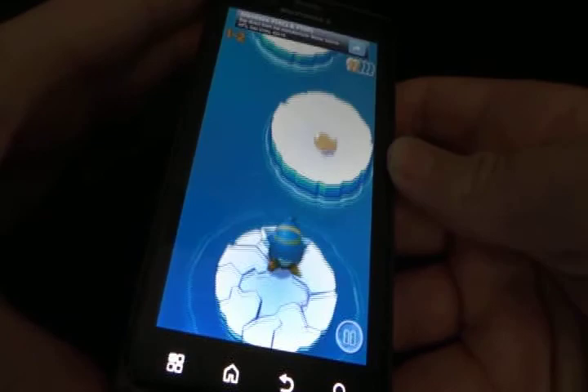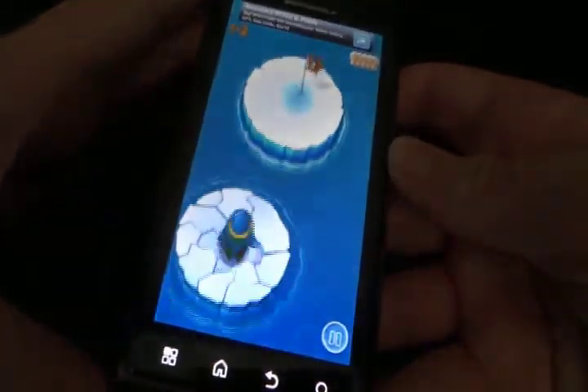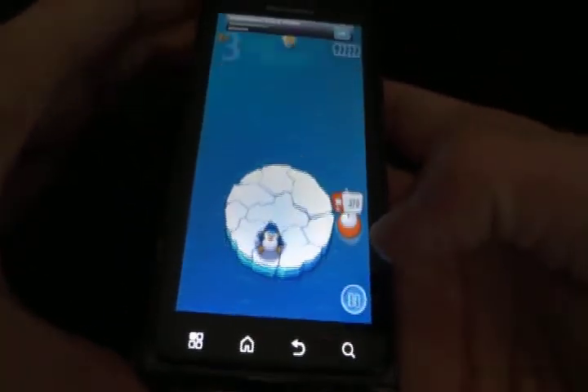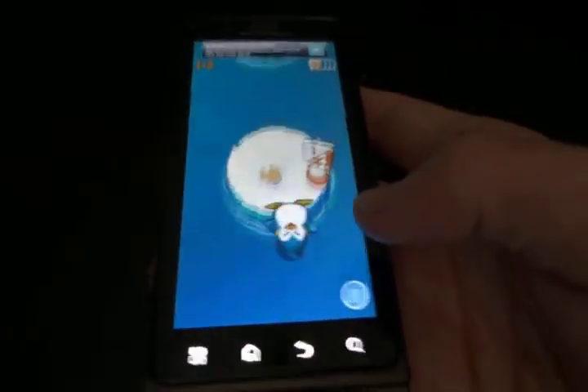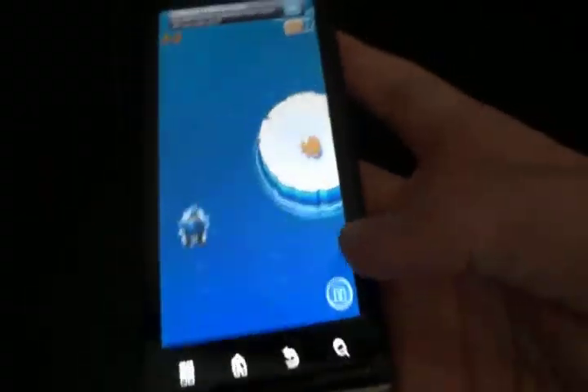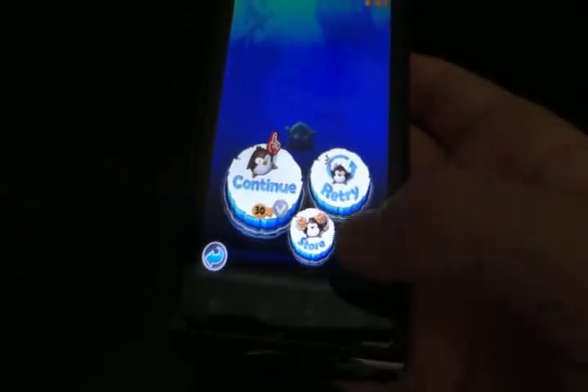If you collect the goldfish — or whatever they're called — you can buy new characters or eliminate the sharks, which come on later in the game. And once you die, you come up to a screen where you can continue or go to the store where you can purchase things.